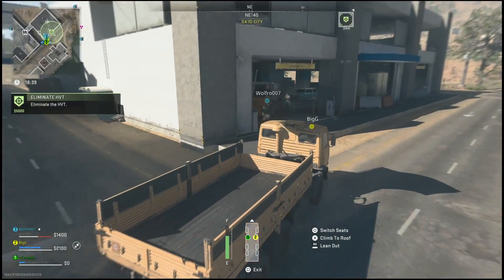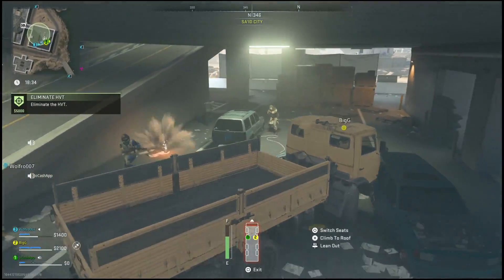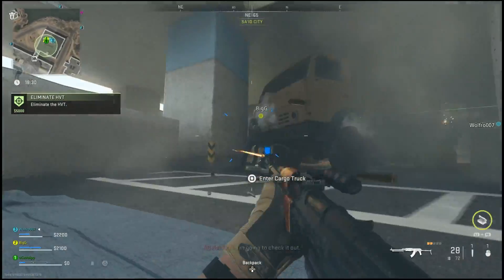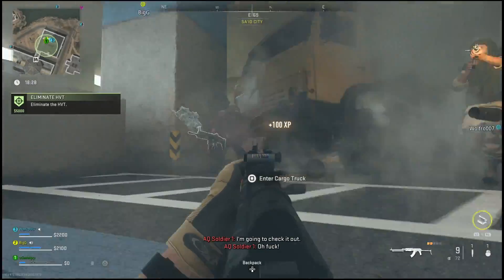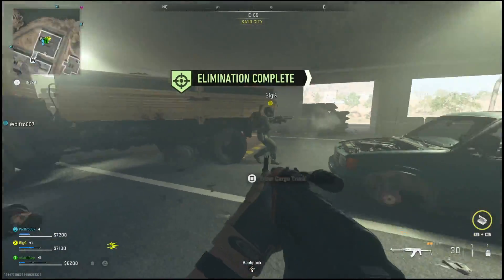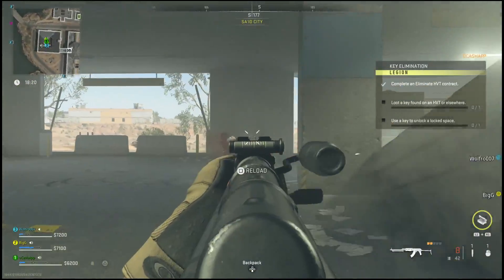All you'll do is go to the high-value target area and clear out the area. Eventually, it should pop up saying you completed the mission. Wherever the last enemy is or wherever the high-value target is that you take out, be on the lookout because he will end up dropping a key. This part of the mission is up to you, because you can use any key to complete this last step.